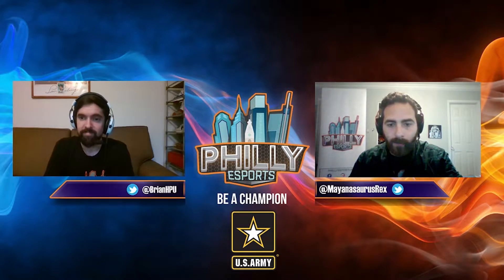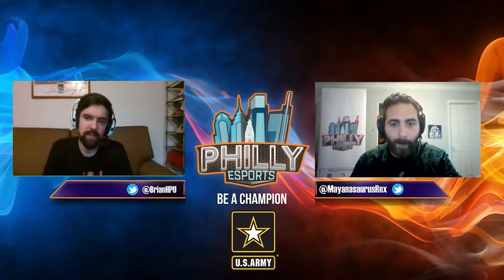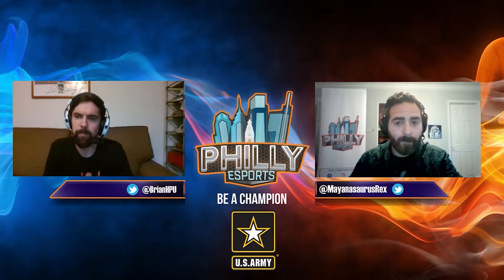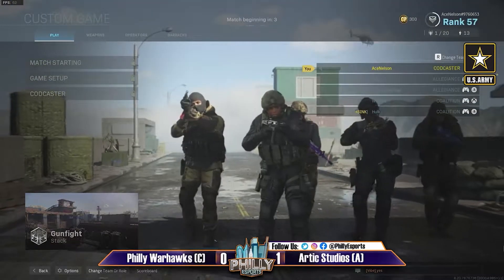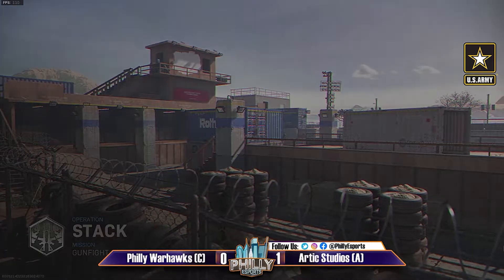Now that we're getting into the best-of-five and best-of-seven series, if they aren't immediate sweeps we might see some strange maps pulled out towards the end. That game was incredibly close — definitely could have gone either way. I could see us even going to game five. It looks like Stack is the next pick — this wasn't crossing my mind but it makes sense. Let's see how the Warhawks look to approach this map.